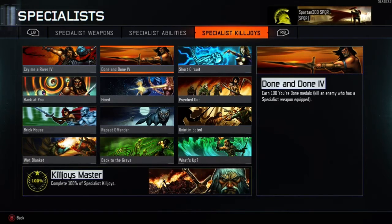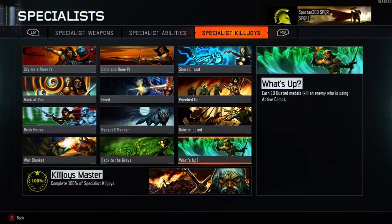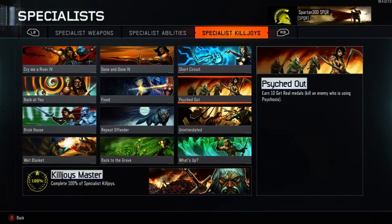Next is Done and Done — 100 Done medals. Kill an enemy who has a specialist weapon equipped. Really easy — just find enemies with their specialist weapons equipped and kill them 100 times. After that, What's Up — earn 10 Busted medals. Kill an enemy who was using Active Camo. Specter is the specialist who uses Active Camo. Then Unintimidated — earn 10 Shattered medals. Kill an enemy using Kinetic Armor. Battery is the specialist character with that ability.